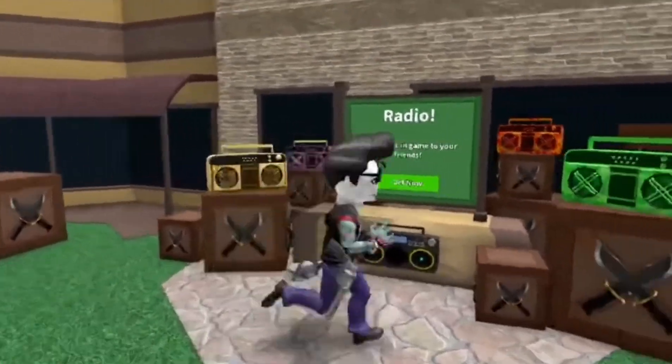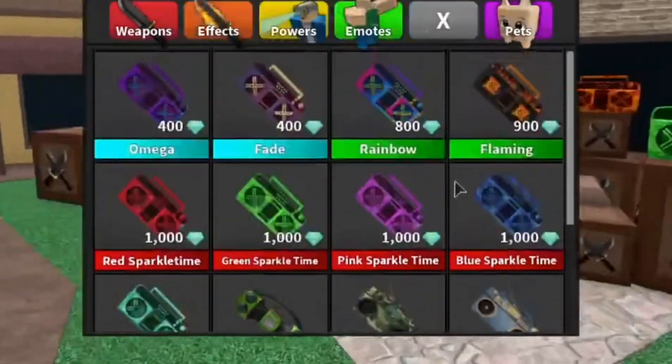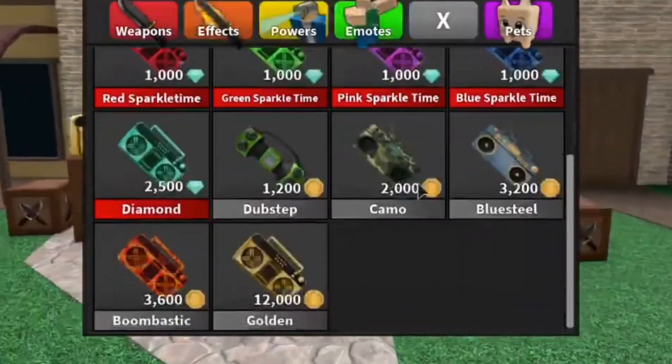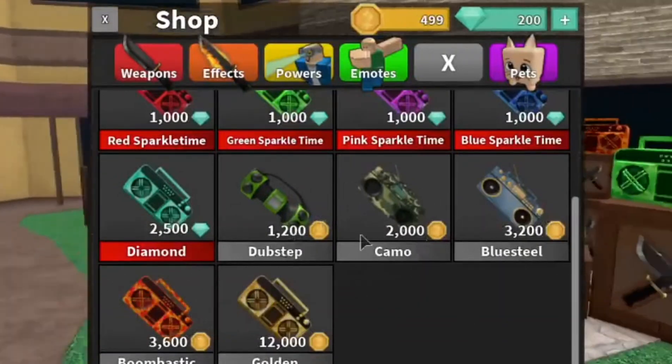With this Game Pass you can have access to the Radio tab and purchase all of these radios. Some of them cost coins and the rest of them cost gems. You only get gems from buying them with Robux, but there is quite a variety and they look pretty cool.